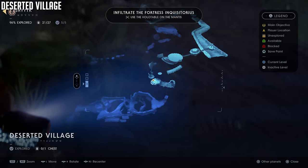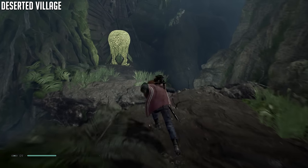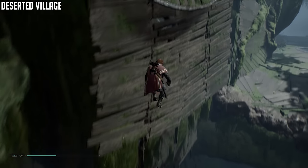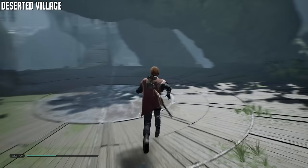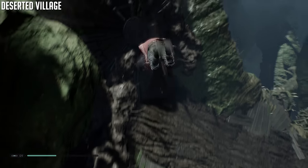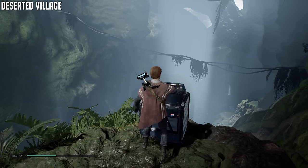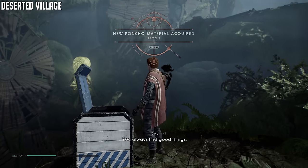Next up is the Deserted Village — one chest, that's the most important thing here. Take the bouncy plant, wall run, bouncy plant again, then drop down — you'll have a couple of enemies. Don't follow the bridge path straight in front; instead turn to the right and look for a mud slide. When you get to the end of the slide you'll have to jump to the box. Pro tip: don't do a double jump there, just a single jump — your momentum will take you to the box.